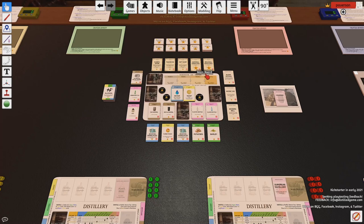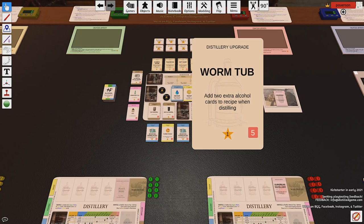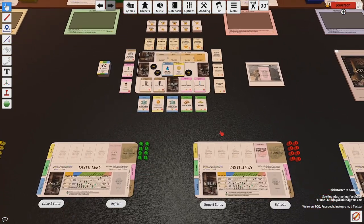Thirdly, you can also get points from distillery upgrades. You'll find distillery upgrades for sale here as well as along the top. These upgrades give you a variety of different points — everything from larger points like eight to smaller points like one — and they'll be installed in your distillery throughout the game. Finally, the last place you get points is any cards stored in your distillery or in your discard and draw pile. You take the purchasing value of all those cards and divide it by three.